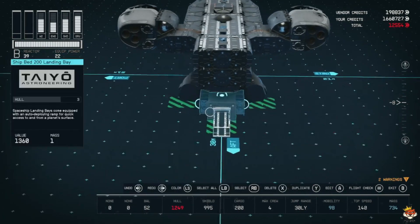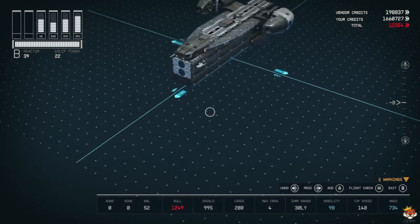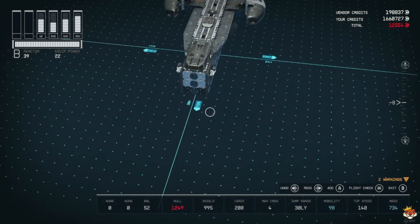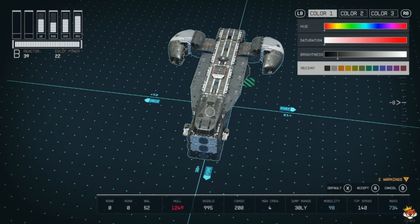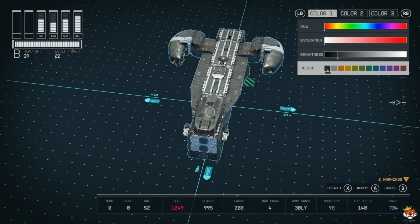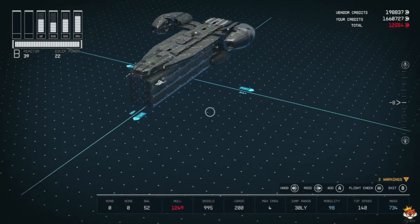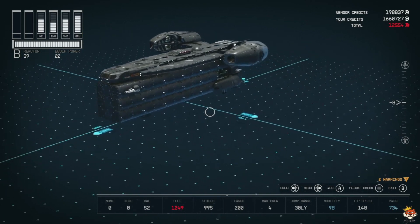Now you've got your Razor Crest. As you can see, it's more my rendition. It didn't cost that much, obviously the hull is not the greatest, mobility is pretty decent, and obviously it does not have much cargo. I think it turned out pretty well. Now we're going to put the colors on — going darker since the current white needs to be more grayish. And there we go — mine looks like a Razor Crest. I know it's not the best.